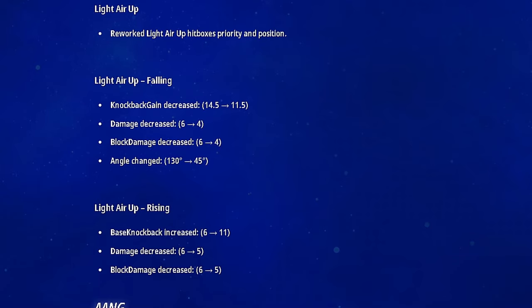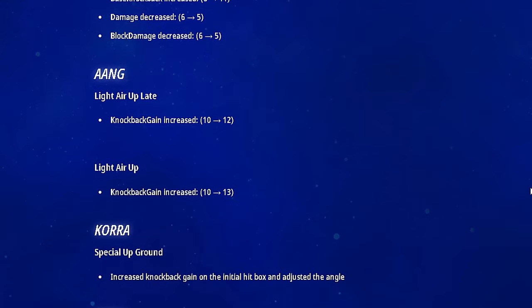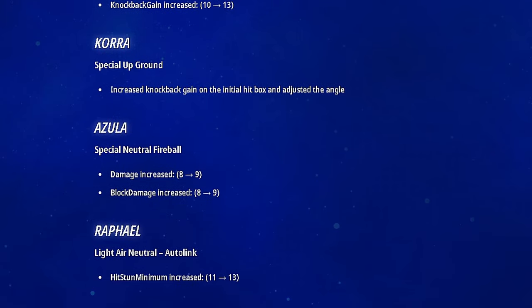Light up air rising — the rising hitbox base knockback was increased by 5, damage decreased by 1, and block damage decreased by 1 as well. Now for Aang: his light up air late hitbox got the knockback gain increased by 2, and the light air up in general also got its knockback increased by 3. It'll be interesting to see how that works because he's kind of an up air monster, so we'll see how that helps him.